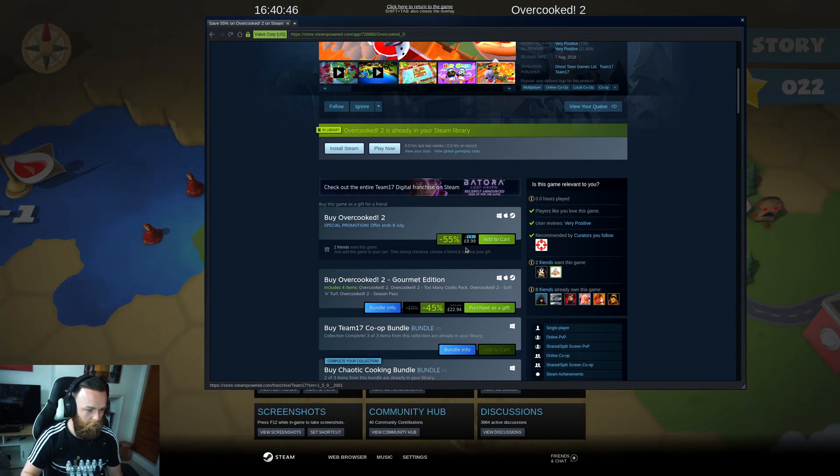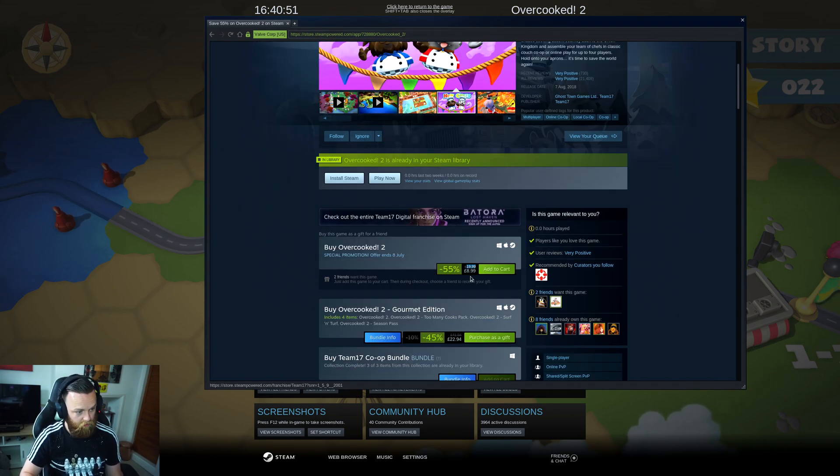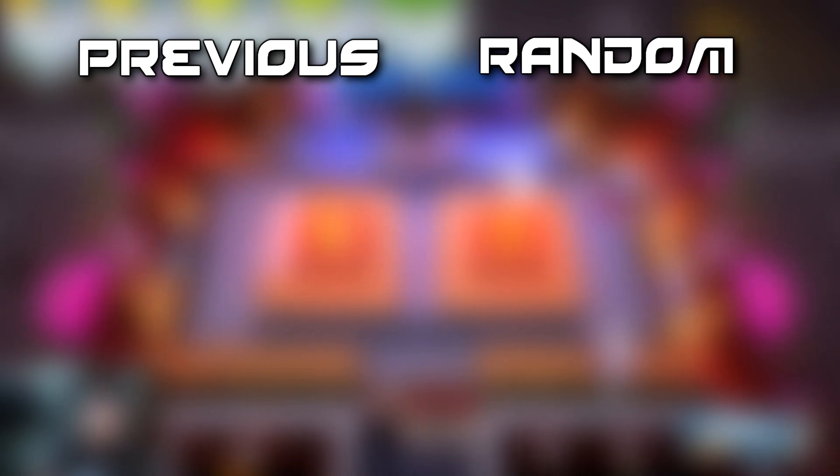Like I say, it's on sale at the moment — £8.99, 55% off on the Steam Summer Sale. And it runs natively on Linux. So I hope you guys enjoyed that video. Remember to subscribe for future Linux content, and I'll see you in the next one. Bye!